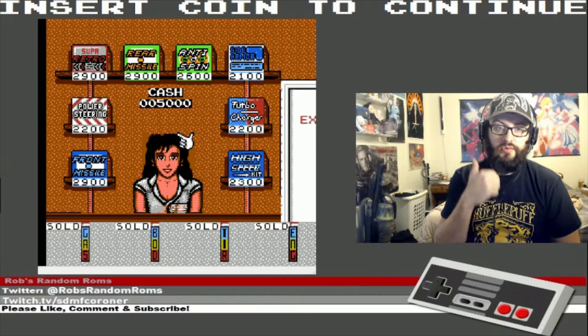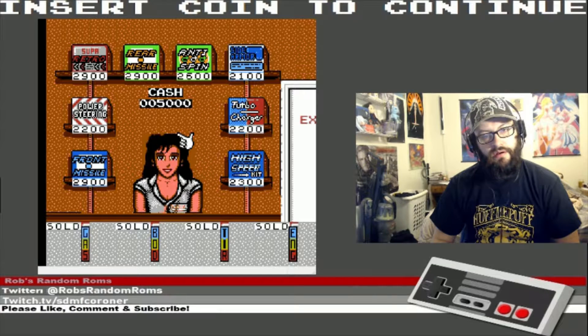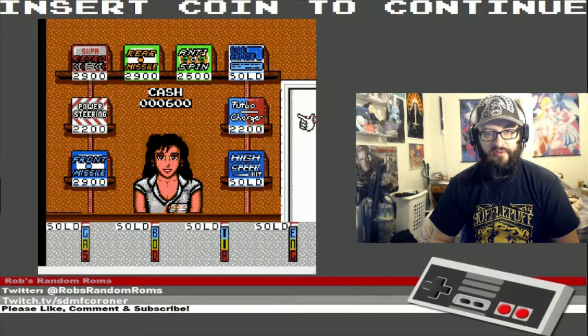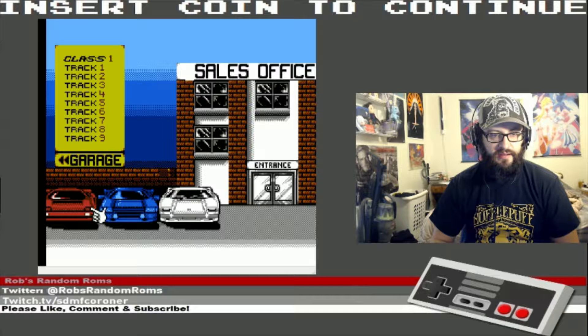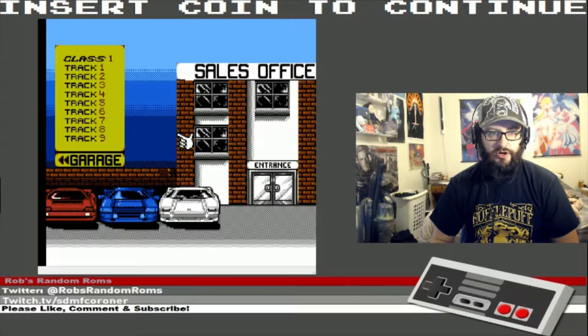You can buy with your 5,000 in cash. I think having the high speed and side armor seems optimal. And you know what, let's go with a white car — Mark 2.